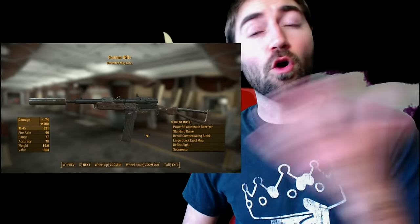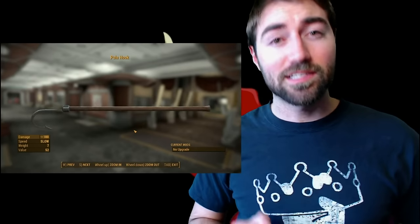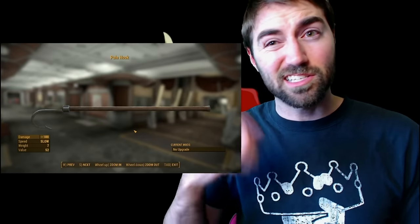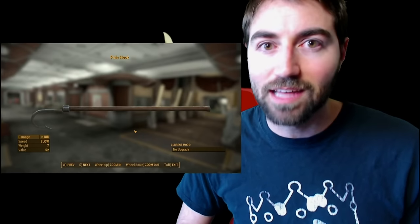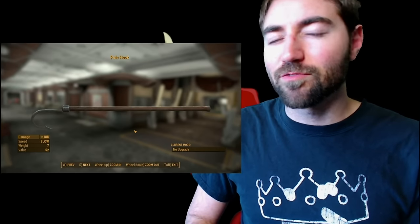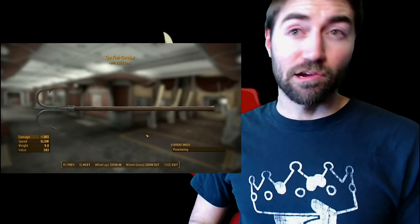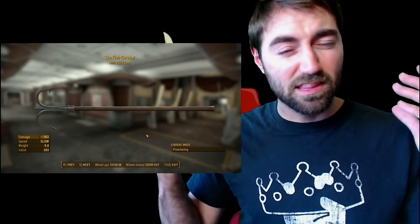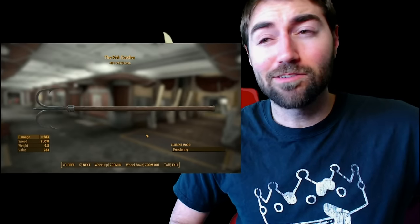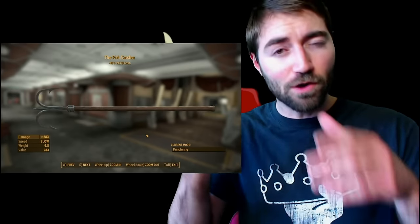Or even potentially somebody like our chemist build with the automatic rifle - shooting Jesse could be an interesting character to bring over to Far Harbor. If we wanted to go in the melee direction, we had seen this in the actual trailer and now we can get a closer look. It's a slow weapon with apparently crazy high damage. Here is the legendary variant of it upgraded with puncturing and negative 40 VATS cost, which is kick ass.